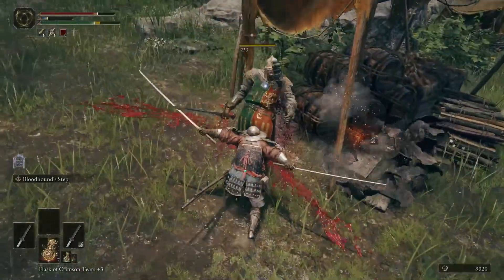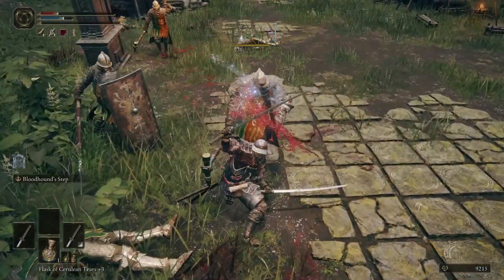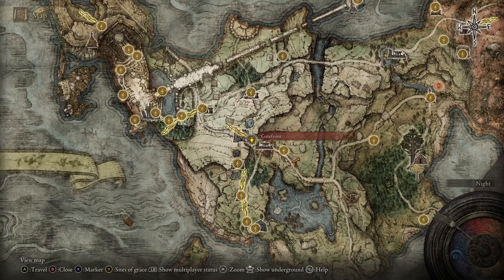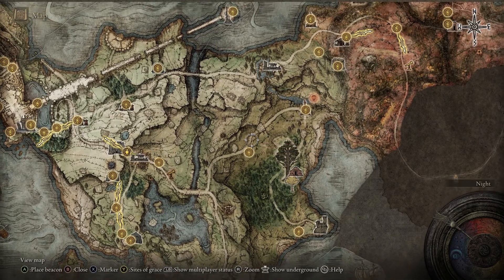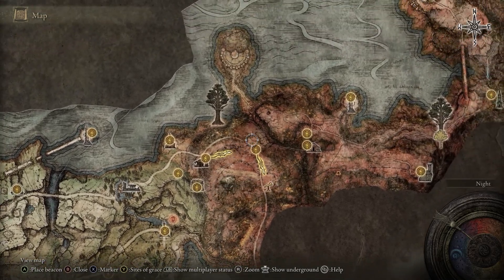I will enter with my fresh created character to show you how easy it is to get this ability. We are starting at the Gate Front where you get your horse, then just follow the road until you reach the Third Church of Marika. There is a portal there that leads you right to the east side of the map.